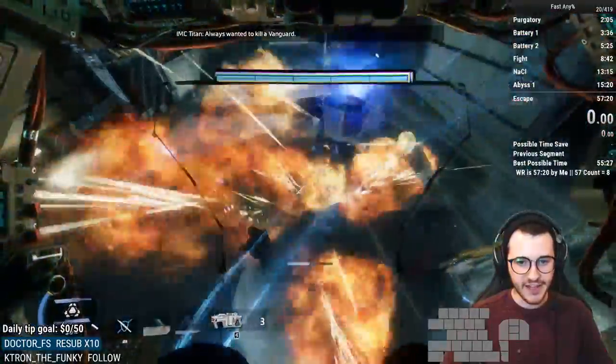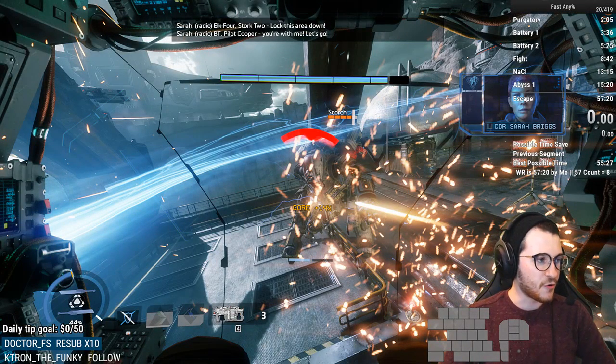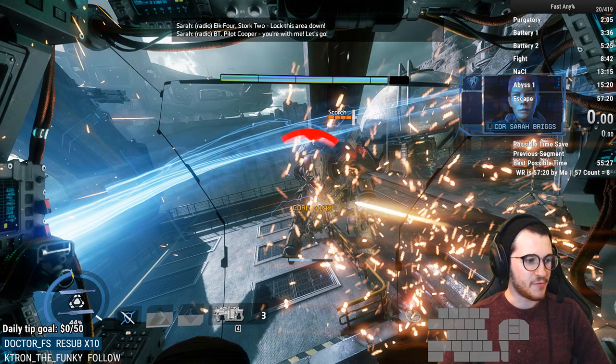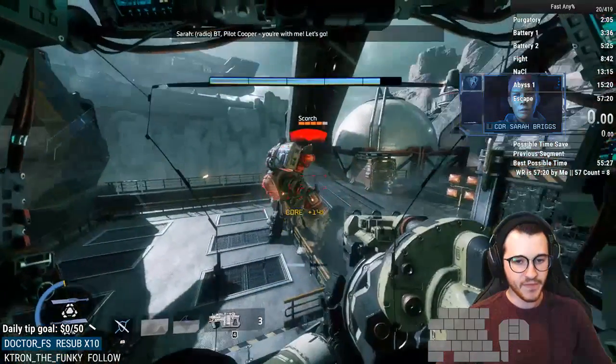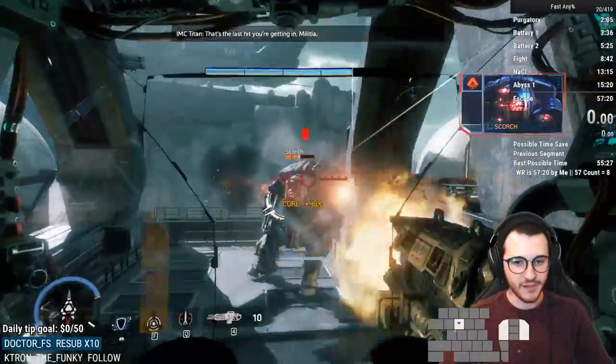I normally like to try and get an arc wave on the Reaper, but sometimes I can't. Whenever you see a Scorch for the first time and you get up close to him, they're going to Flame Shield you. What I do is just melee him twice with Ronin — that usually chunks him for about a bar. I switched to Tone just because Tone has really good consistent DPS.